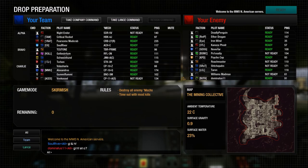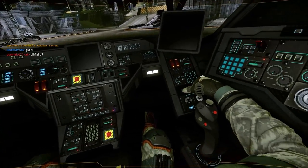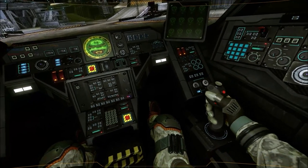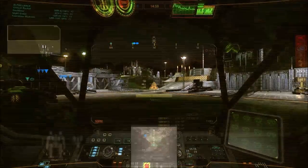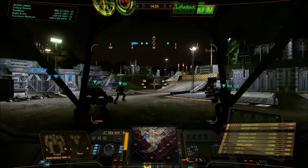Hello everybody, CriticalRocket back here with the Chassis Variants series, going on to the 4J Hunchback now — another Hunchback variant that was also created in the 2800s. This is an LRM fire support version that keeps the medium lasers but replaces the ballistics entirely with two LRM 10s, both situated in the right torso.